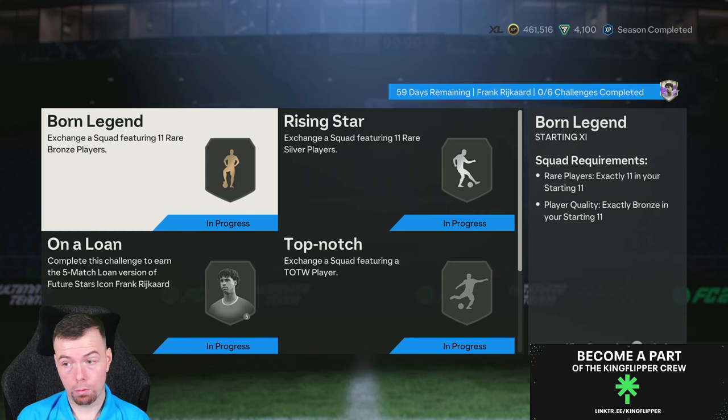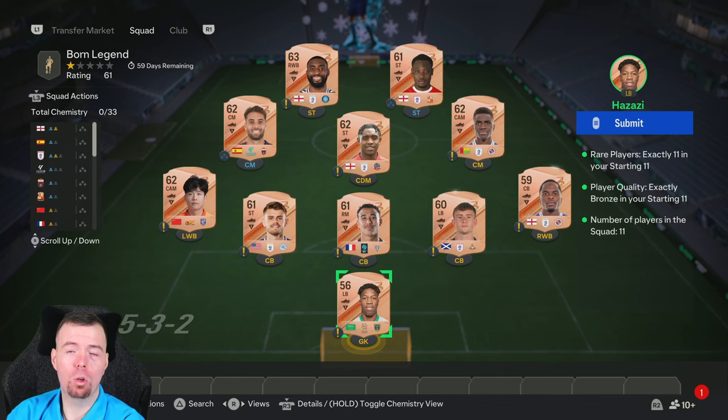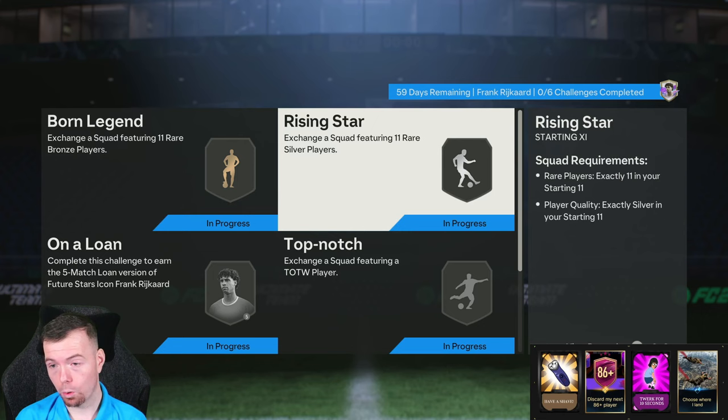We'll talk about the more expensive segments in a bit because I think they're overrated by one. But yeah, starting with Born Legend — rare bronzes are 200 coins each buy-it-now or 150 coins bid. If you can be bothered to do that, you're at 2.2k and it doesn't cost much. You get small silver players back, which I'd class as a two-and-a-half-k reward.